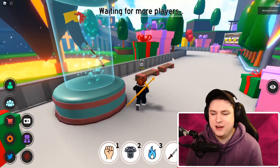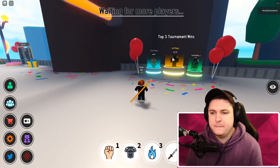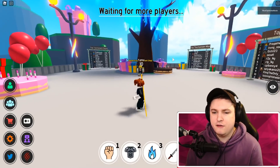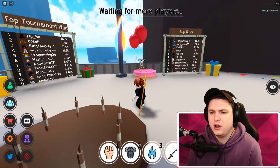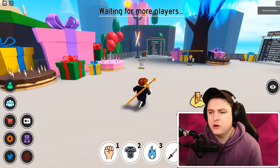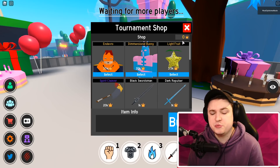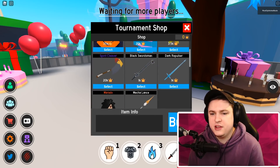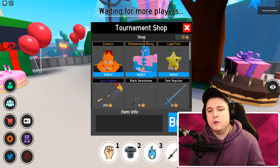We're in the tournament world because I've actually never been in here, and the best devil fruit you can get is from the tournament world. In the store you can get stars and then spend them on exclusive items — we have Madara, the Lance, the Dark Pulsar, the Black Swordsman, the Spirit Cleaver, and the Light Fruit, which is the best devil fruit in the game.